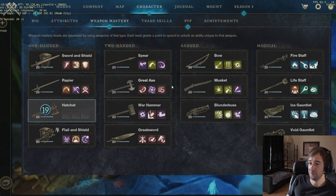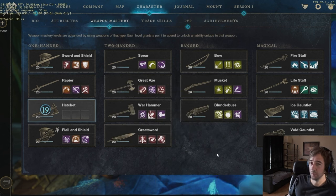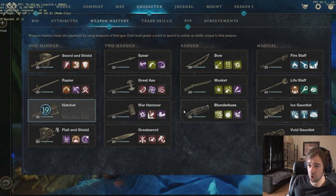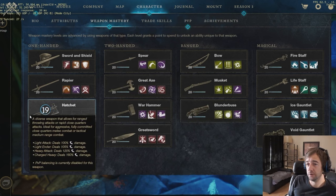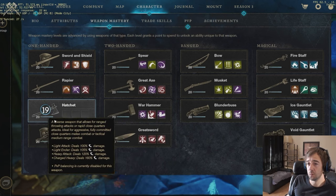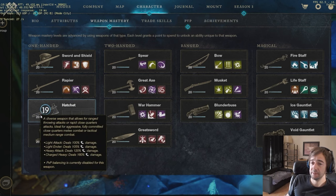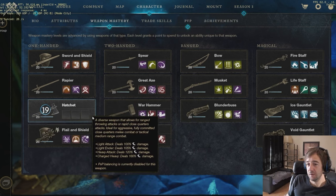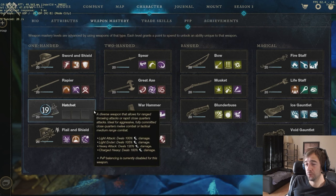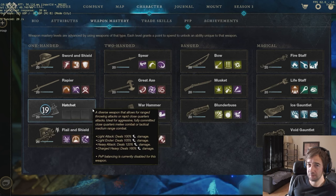We did a leaderboard top-one run in Tempest — we had a dude with a bow and a void gauntlet. The ice gauntlet and void gauntlet are mostly support for the rapier. You can do void gauntlet and great axe but it's not a good build. The hatchet is gonna be better into Genesis, but now no one really uses it in dungeons. It's still a decent DPS but it lacks a lot of CC, so I'd put it at like 5th or 6th on my list.